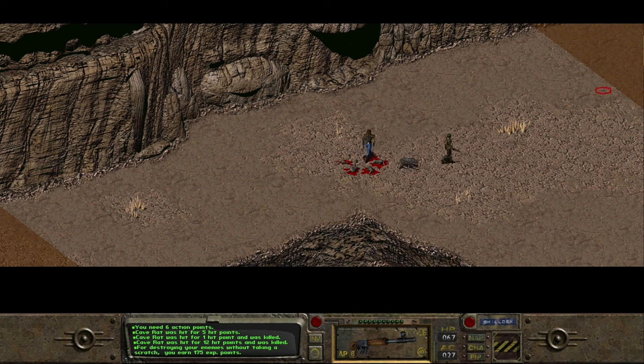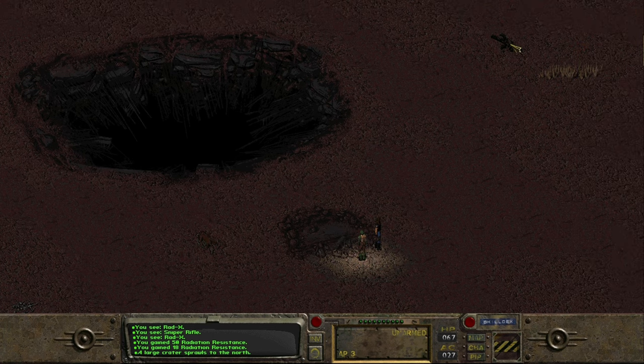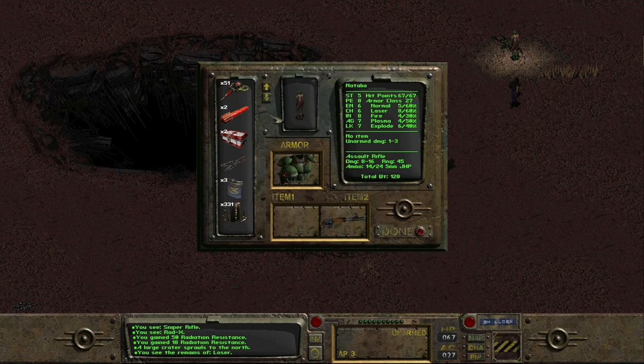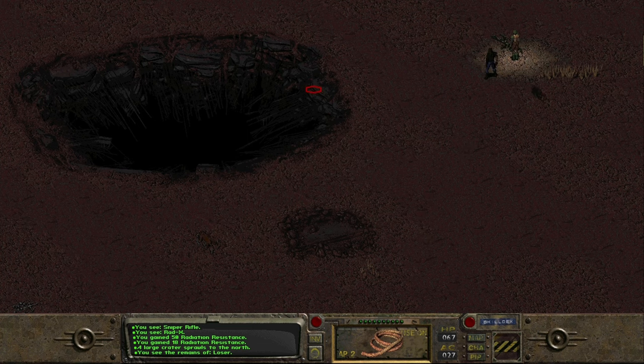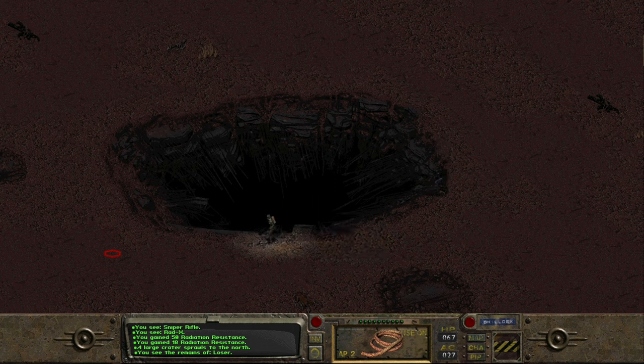Cave rats dispatched, off we go and we find ourselves at the Glow. We've popped some Rad-X just before we entered. The Glow is just a huge crater - there's the remains of a loser over here, nothing on him. We need to equip our rope and get ready to descend down this hole. It's been absolutely obliterated by a missile - it was the former West Tech research site, so obviously an important military site, hence why it probably got nuked.